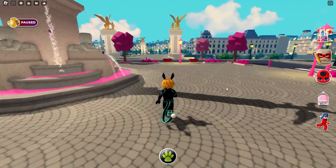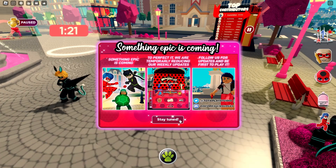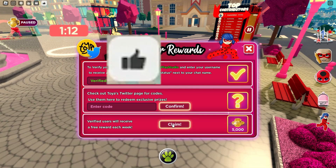I want to go check out what this question mark is over here. Do you see that? What is this? Something epic is coming. Oh, nice — weekly updates. And you can keep up with all the updates with the Twitter. Also claim your Twitter rewards every day.